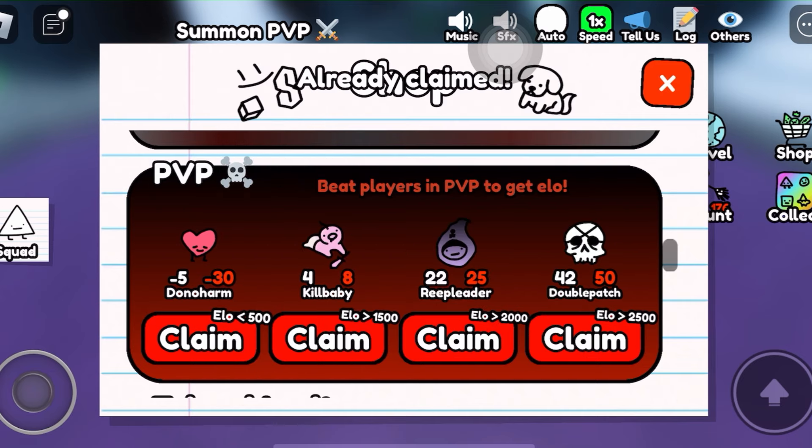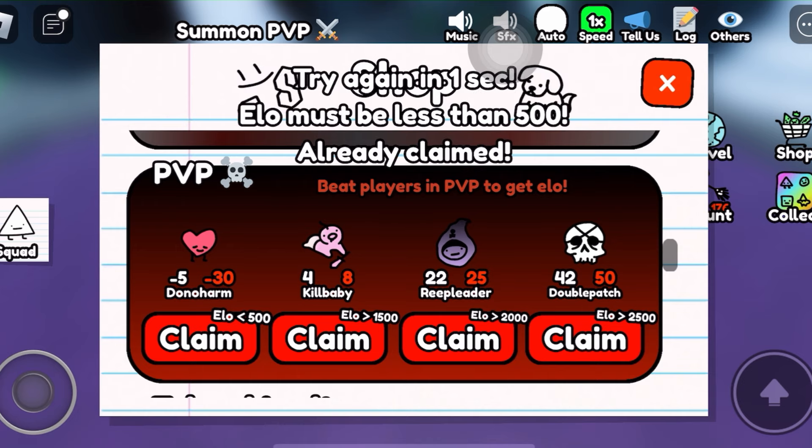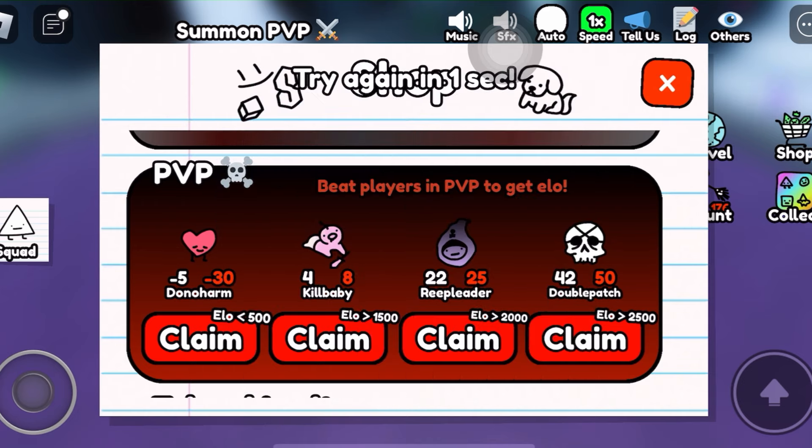You can get Donoharm, Kill Baby, Reap Leader, and Double Patch. Depending on your ELO stat, you may be able to only claim one of the doodles.